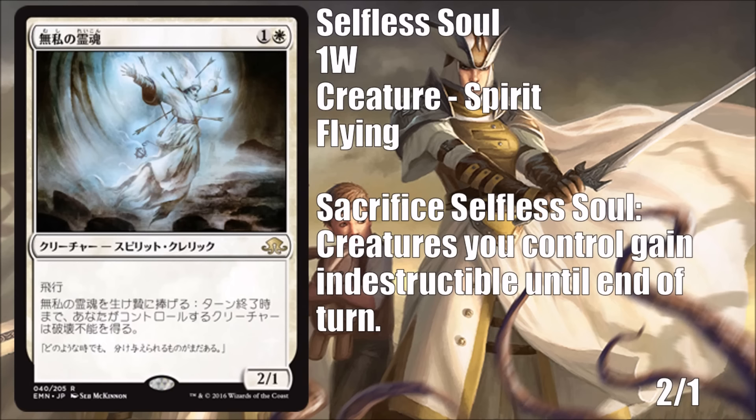Next we have Selfless Spirit — one white and one — it's a spirit. Flying, two-one, and you can sacrifice it: creatures you control gain indestructible until end of turn. This is a very good card for limited — you pay two for a two-one flyer, which is fantastic on its own. The threat of sacrificing it to make all your creatures indestructible makes your opponent have to think about their plays and combat. It works well with Rattlechains too. I think this is really good in limited. It could be good in standard once Languish moves out of the format — if that sweeper is replaced by a more traditional one, this becomes a much better card.